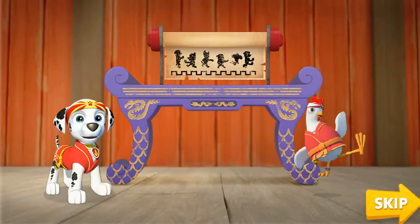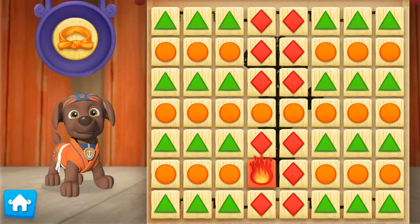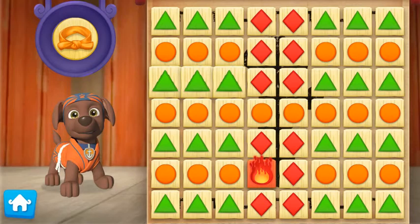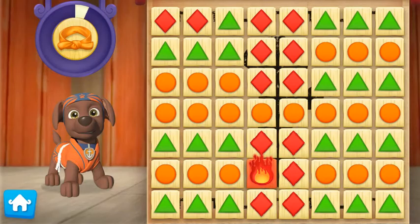The Paw Patrol is learning the ancient art of Pup-Fu. We need your help to master our moves and break boards so we can earn our belts. First, let's help Zumo practice his Pup-Fu moves to earn his orange belt. Use your mouse to click on a group of three or more boards that are the same color. Breaking boards fills this meter and helps Zumo earn his orange belt. If you see a group with a fire board — awesome!